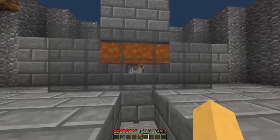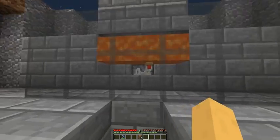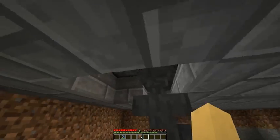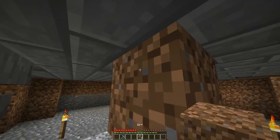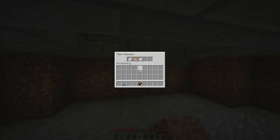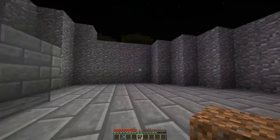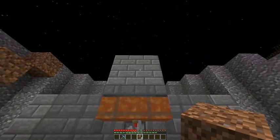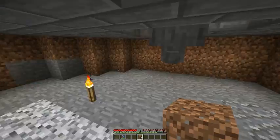Baby chickens are half a block tall so they can sit on this half slab. When they grow up, they die in the lava. There are hoppers underneath the half slabs — hoppers can pull items through half slabs. The hoppers meet in the middle and come down here. I waited overnight and only got about a stack of chicken with just ten chickens feeding this, so I'm going to bump that up to twenty or thirty chickens.